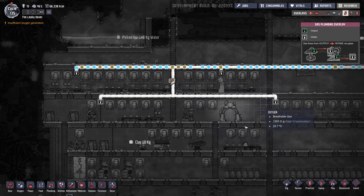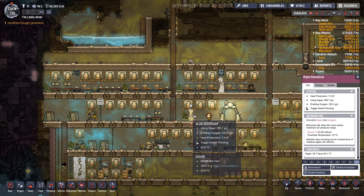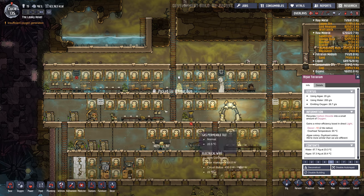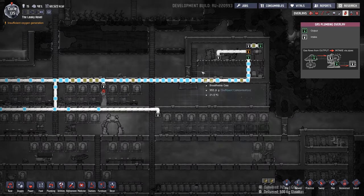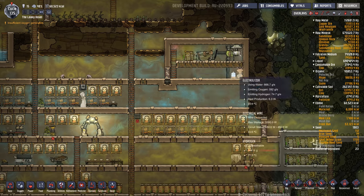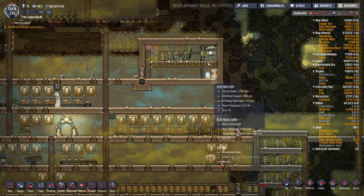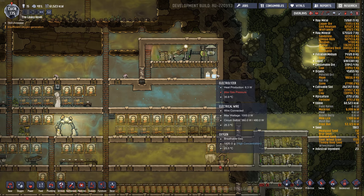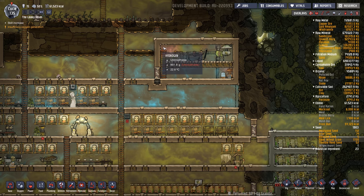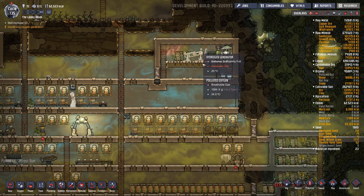So now that that's running nicely, I'm going to probably disable this algae deoxidizer here, and maybe set these algae terrariums to slightly lower priorities. Once this polluted oxygen makes its way out of this sealed room, it'll only be pure oxygen and hydrogen in this room. I could technically seal off this one little piece here so it all stayed in one area, because the hydrogen seems to be going top left — but eventually the hydrogen will just fill up this whole top part of the room.